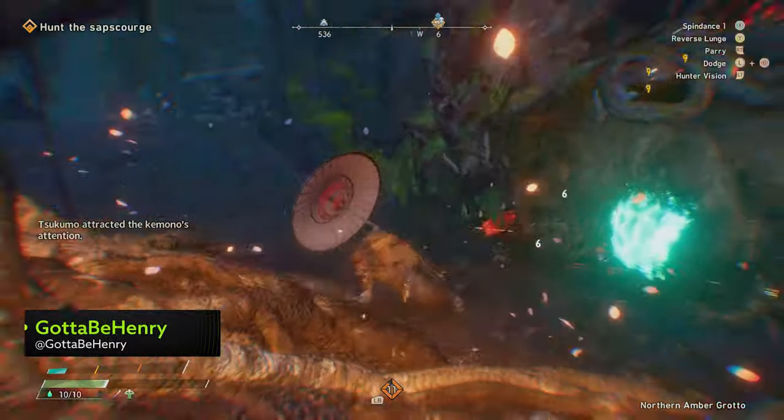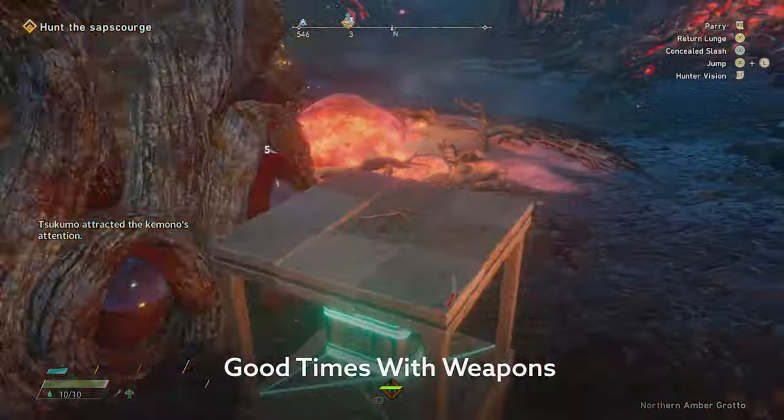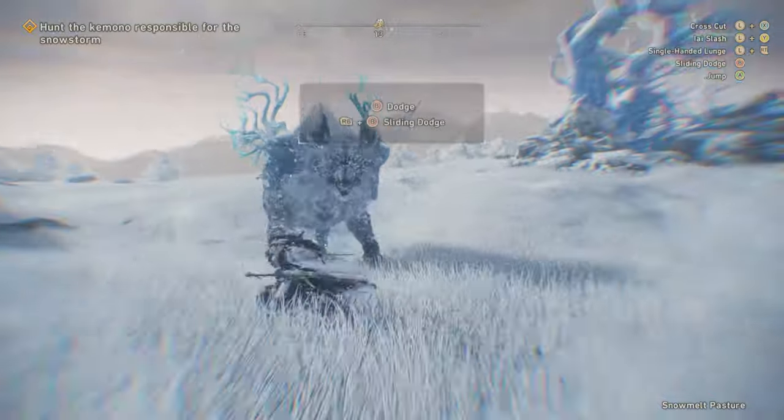Wild Hearts sees you fighting some giant beasts known as Kemono who are infused with the power of the elements themselves. It's a fearsome battle and you definitely don't want to head into it against the fearsome Kemono empty-handed, so the first thing you'll need to do is pick a weapon.